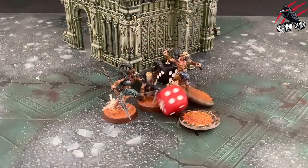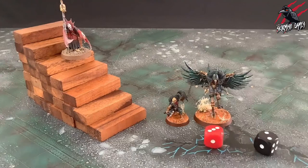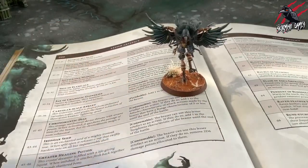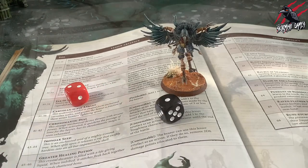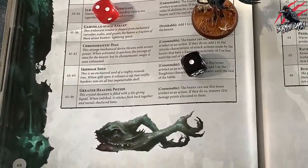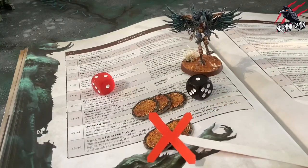The final way to spend glory points is through additional search rolls. Players can choose to spend glory points in the search for lesser artefacts step. To do so they can choose to spend three glory points to make an additional search roll upon the lesser artefacts table, which you can find on pages 68 and 69 of the core rulebook. A player cannot spend more than three glory points in this manner during that step.